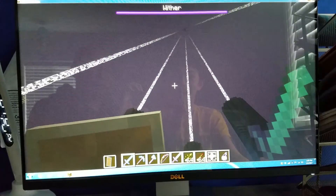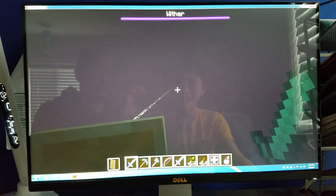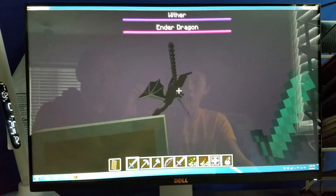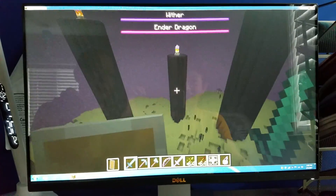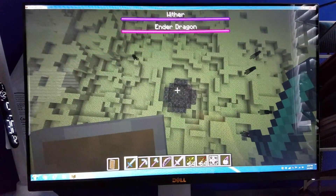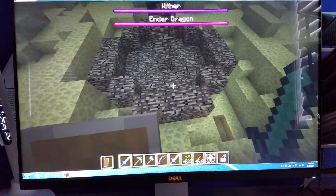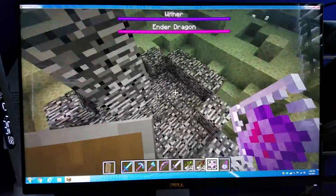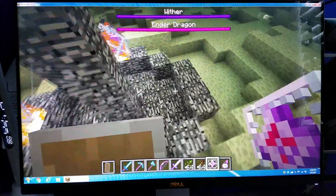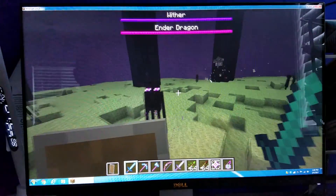Look at that — it's like magic! He's right there spawning. Did you see that? I told you it would work! But wait — look at the exit portal, it doesn't work! I bet none of you guys knew that. And you can actually spawn it unlimited times, so you can have two Ender Dragons!